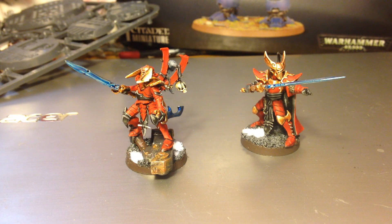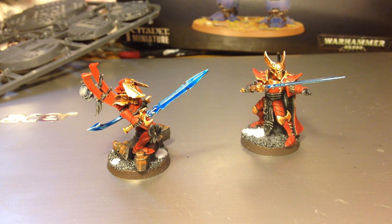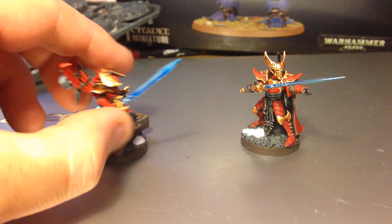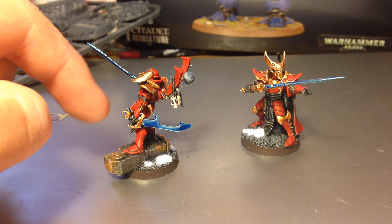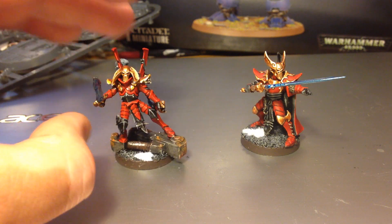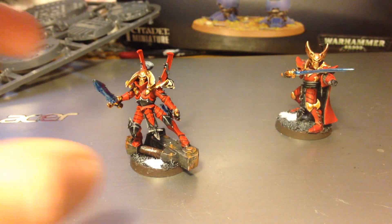And then finally the weapons. I've got Kabalite arms on there, but then two different swords to represent the demiclaves he's meant to be wielding. I've gone for two different swords because I think that looked cool. This one is from the Dark Elf Cold One Riders kit, and this one is from the Dark Elf Executioner's Sergeant. I thought they both looked suitably Dark Eldar-y, but were different from the ones I've got on the rest of my Incubi squad — again, setting him apart.